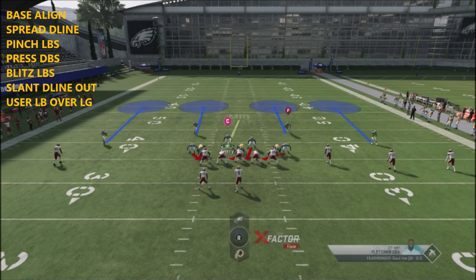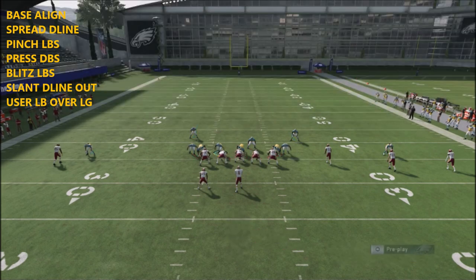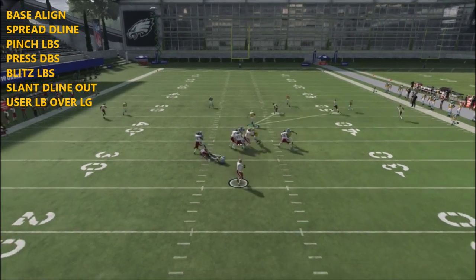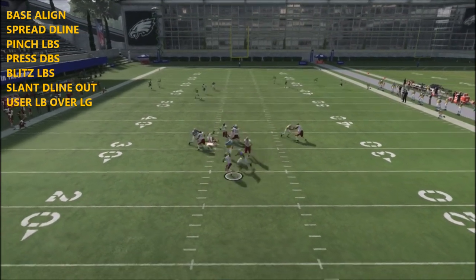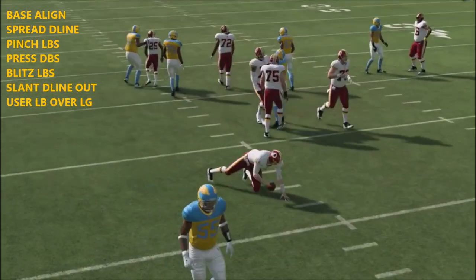You can pretty much set this up any way you want - you can press first and then base align, then set the splits up. Just make sure you go through those first couple steps. Then you're going to user a defender to try to get pressure off, and a lot of times the pressure is going to come in a little bit better.